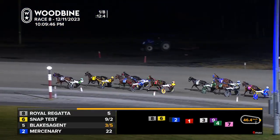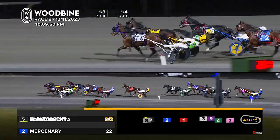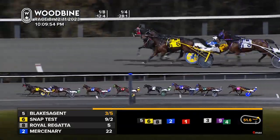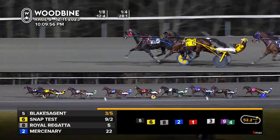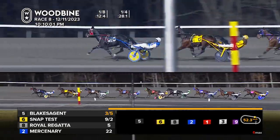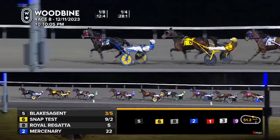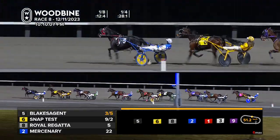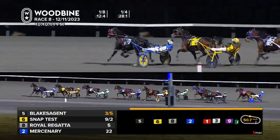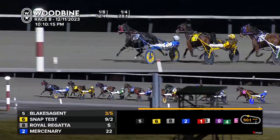Brody Scrapper starts to head to the back. We've got Masked Man and Belichick as the early trailers. Royal Regatta has got the lead, Snap Test is back out and rolling. Blake's Agent continues to drive on, three wide briefly. They went by the opening quarter in 28 and one. Blake's Agent will finally see the pylon — the heavy three-to-five favorite controlling it, though parked about three-eighths to get the lead. Snap Test is second, Royal Regatta the brief early leader is third, Mercenary fourth, UF Betters Hanover staying in fifth.